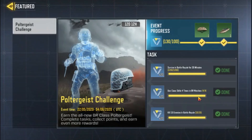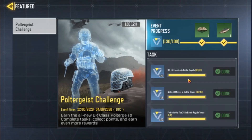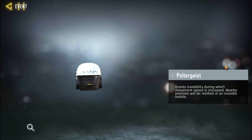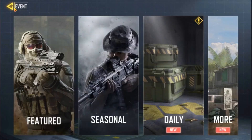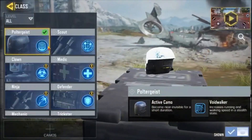The challenge will be tasked with the survival battle royale. This is where you can use the class skills. This is the top points of the battle royale game. In this case, we will unlock the Poltergeist class and select the Poltergeist class.